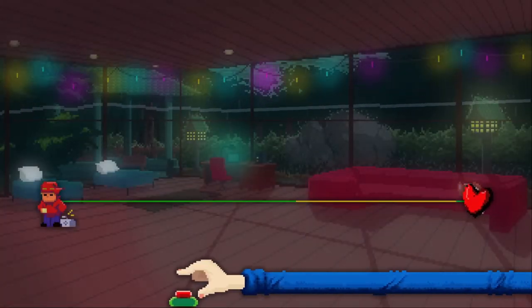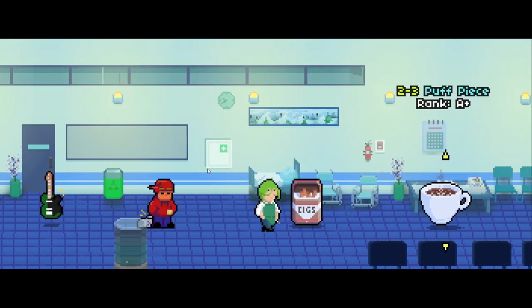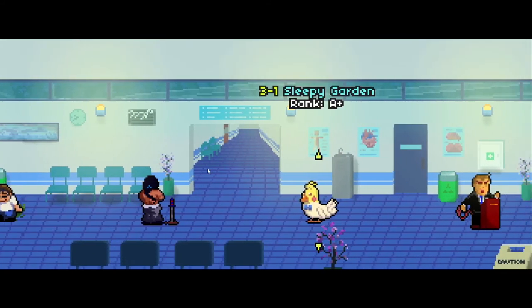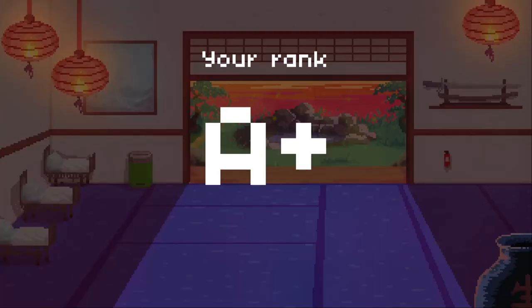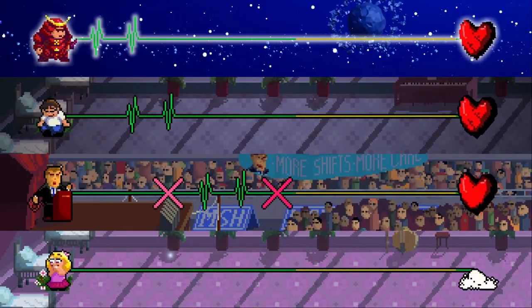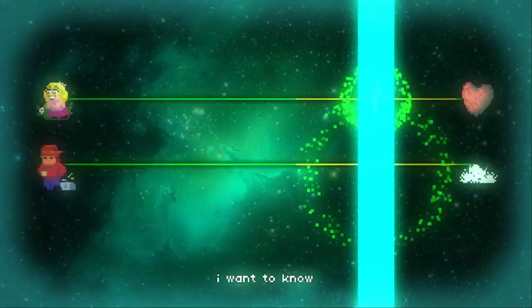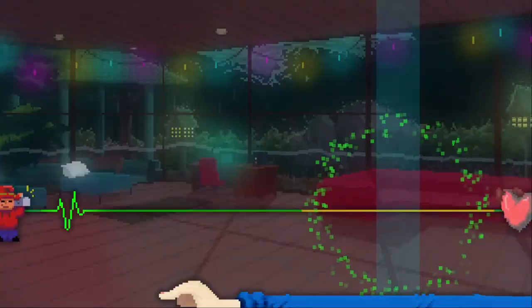The game is split into four different acts, each catering to a different heart problem in the hospital. Each act has two to four normal tracks and a boss fight, with an additional B-side remix available for every normal track after beating it with an A rank or higher. These alternative tracks are really cool, ranging from just upping the difficulty to completely adding a new song — though they're much harder, so I'd wait until after the main campaign if you're new to the genre.